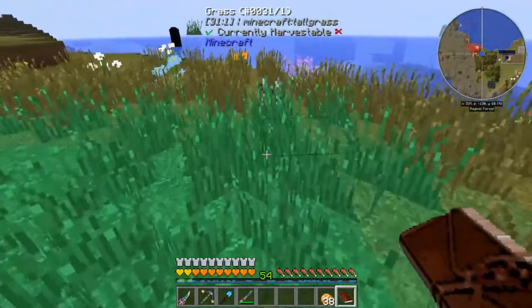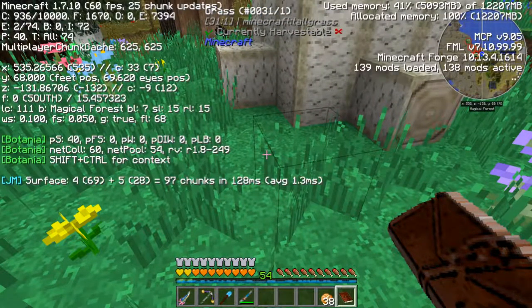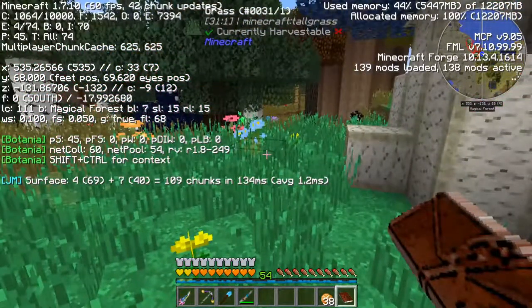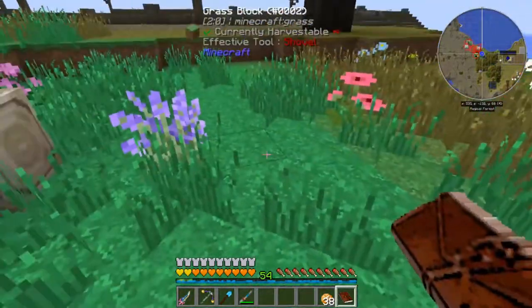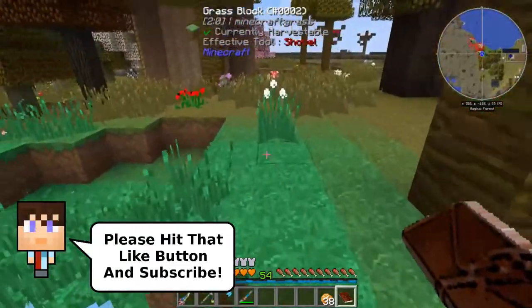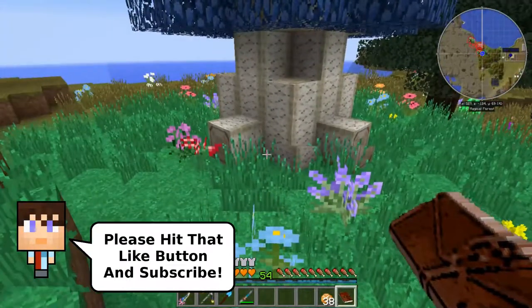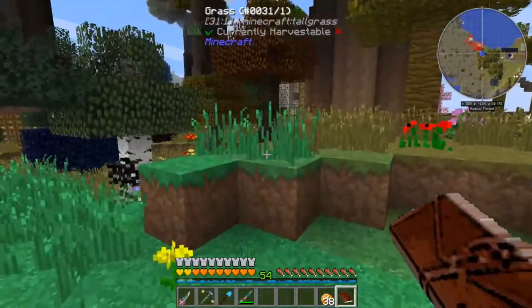This one does have a pure node in it because we are now, if we take a look at this, standing in a magical forest biome. Just this area here where it's kind of this bright green grass - that is the extent of our magical forest biome. But who knows, maybe we'll be able to get it to spread.